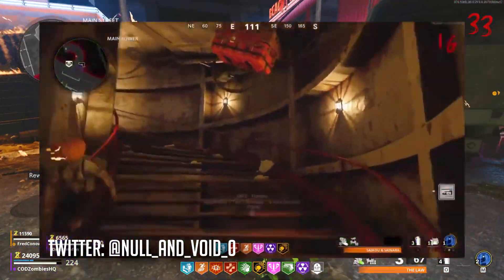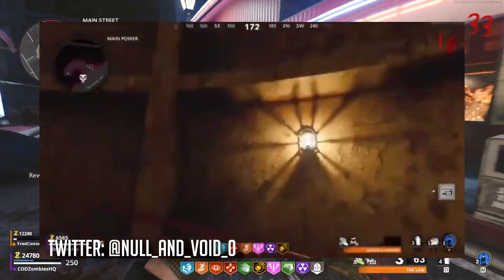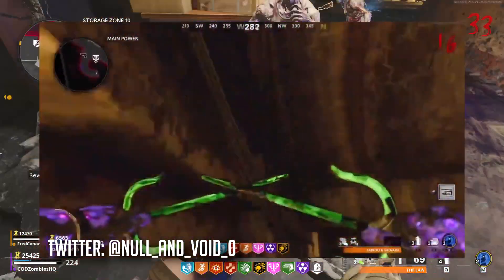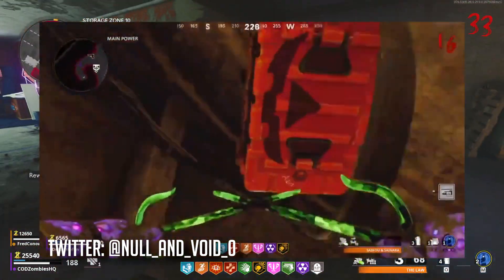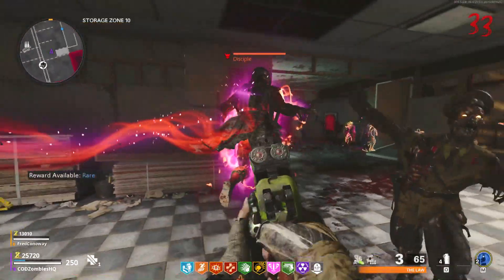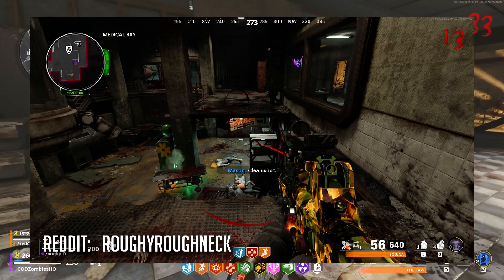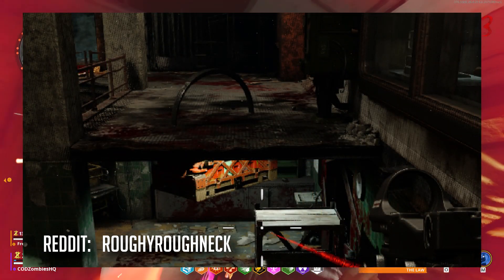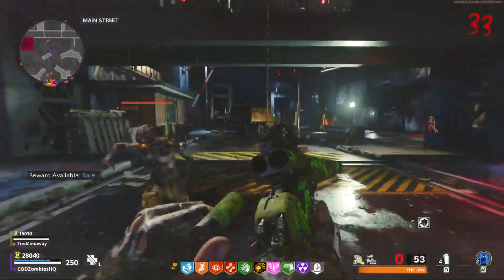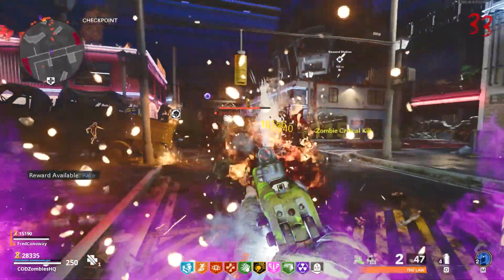I've mostly seen this issue happening on Die Machine, and my guess is that it's occurring when you're underground. When the round flips over from like four to five, or nine to ten — those every-five-round spawns — if you're underground, the game thinks it's supposed to spawn the crate near you, and when it does that, it spawns in the ceiling. Or, in the case of this player, it spawns literally within the catwalk of the Speed Cola room. So if you're hopping in to play some round-based Zombies and you notice you can't find your scare package, take a look underground and try to find it in places it probably should not be.